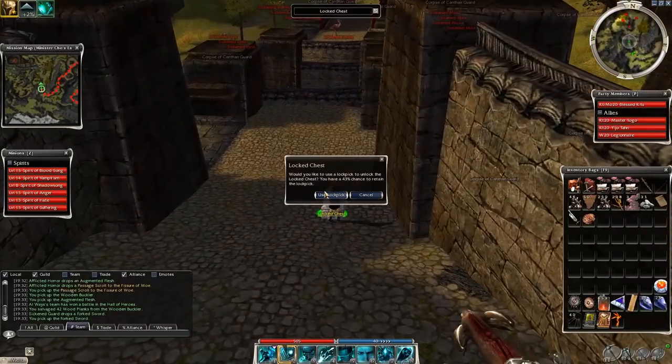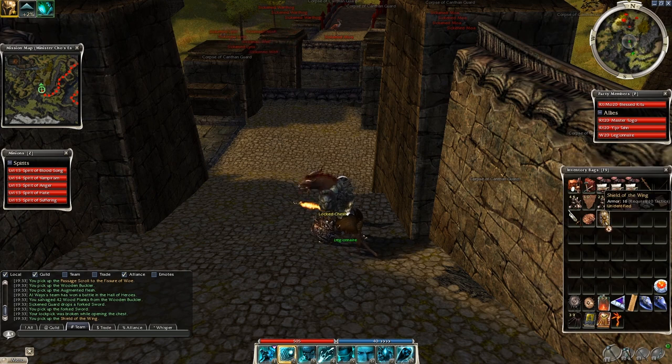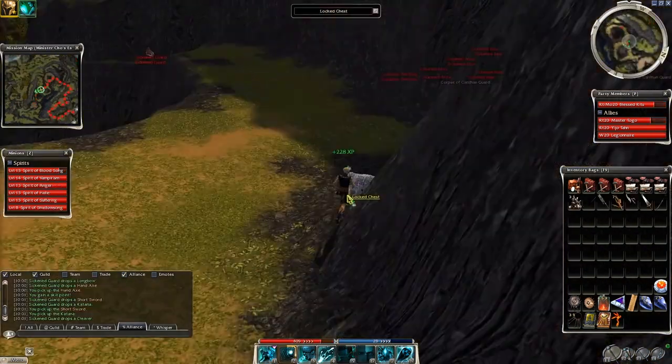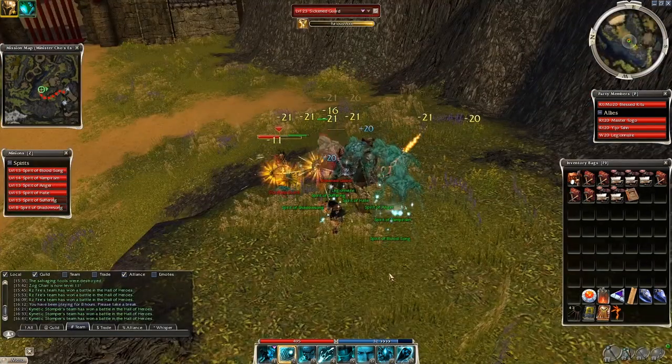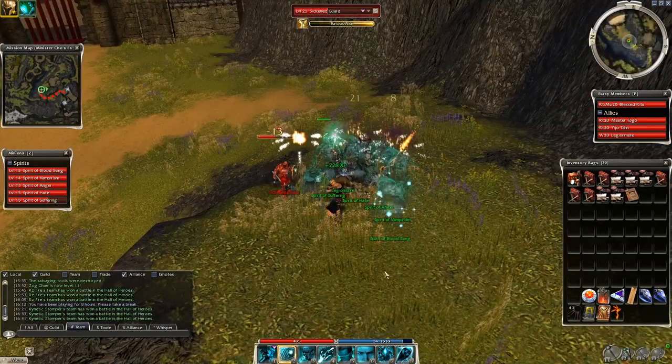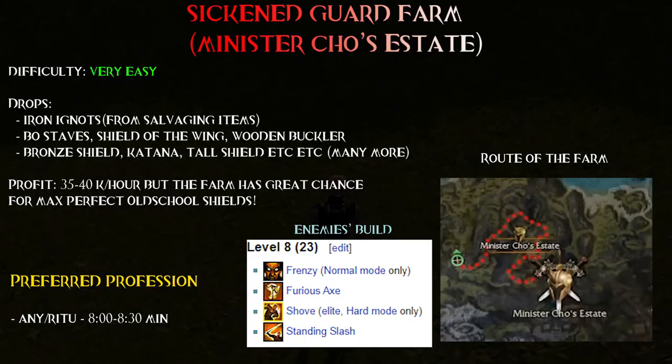I say underrated because this place is perfect for some crispy old school shields like Shield of the Wing, Scar Shield, Round Shield, Bronze Shield, Wooden Buckler, and you can also get nice bow staves, even bladed shields. Any profession can do this, very easy. The farm must be done in hard mode - monsters are level 23, so sadly no chance for Q8 max gold items, only white or blue ones.